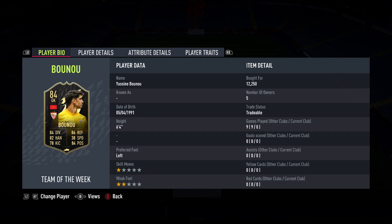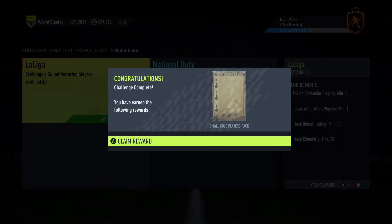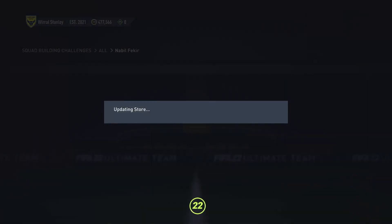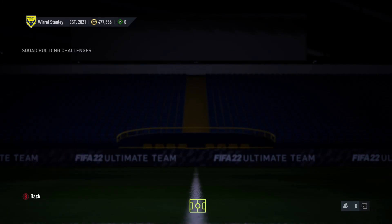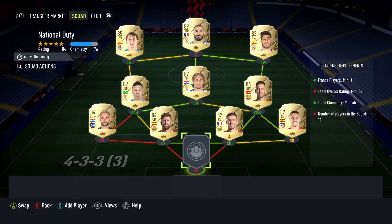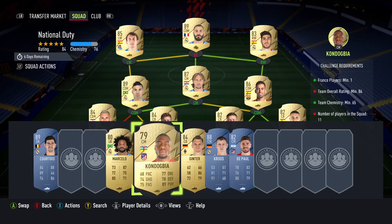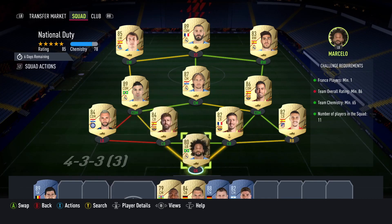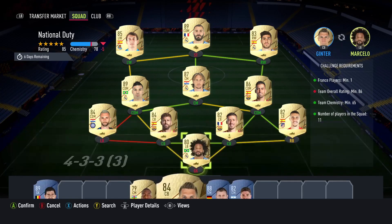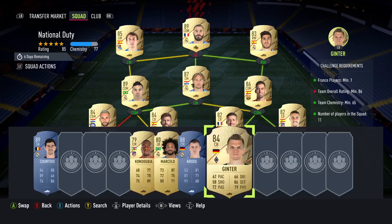That's the inform we bought — an 84 goalkeeper for 12,000 coins, super cheap. You can see we have 477,000 coins on this account because everything has sold on my second account. This is the squad I overpaid for, and I submitted the goalie but I don't even know what rated goalie I had in there. I can't use an 84 — I need an 83 goalkeeper.